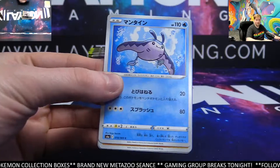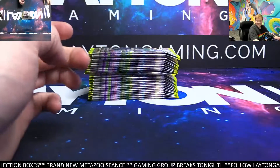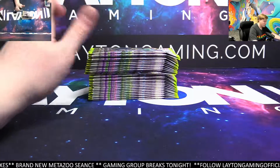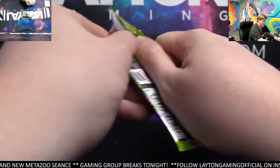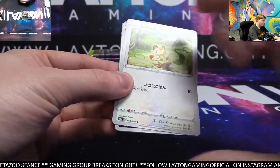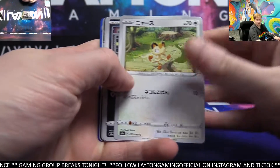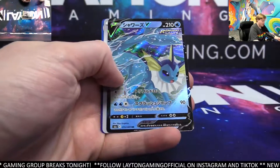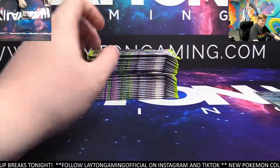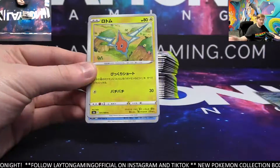The English one is already expensive, but the Japanese one is bananas. It's been a while since there's been a modern Pokemon card selling for over $2,000 in PSA 10. There's never been a copy in a PSA 10 selling for that much that I can think of, at least. So this is a great one to be doing some big hit chasing in — great product for big hit chasing.